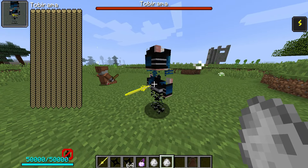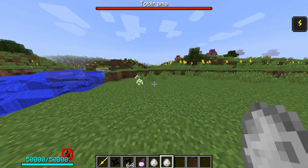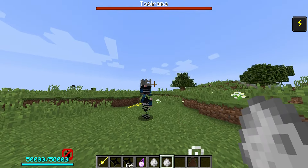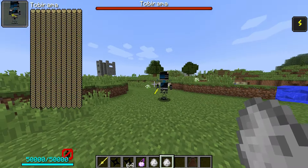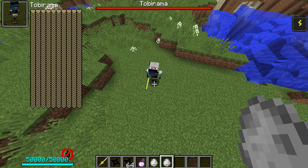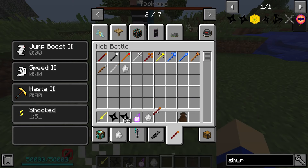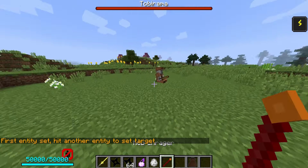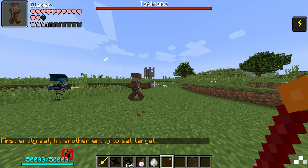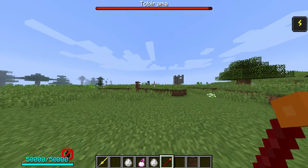First mob test - Tobirama. He has a lot of health. I do have a graphical issue by the way - let me know if you get the same when you install it. It's possible because I've installed literally everything from AHZNB's mods into this single mod pack, which might cause conflicts. Let's see if his abilities work - he doesn't seem to want to fight at all.